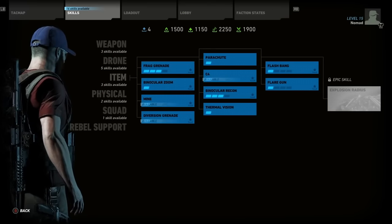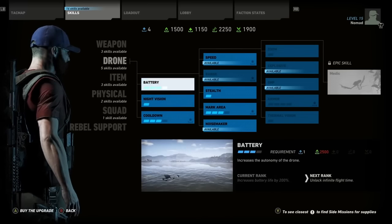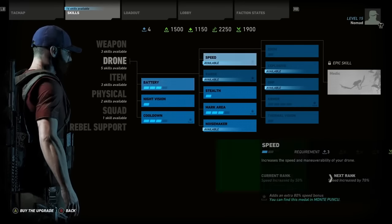The drone skill line actually had some tooltips revealed when they hovered over skills, including the requirements to unlock them. The drone battery skill increases the autonomy of the drone itself — it requires one skill point and 2,500 supplies. The tooltip in the bottom right says side missions unlock these resources for your skills. The current rank increases battery life by 200%, and the next rank unlocks infinite flight time for your drone. So you'll need to put more time into each individual skill to get it to the best possible version.